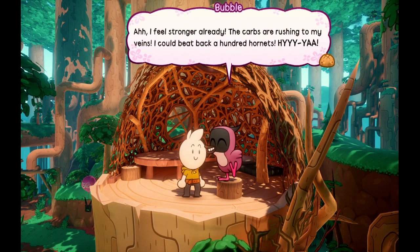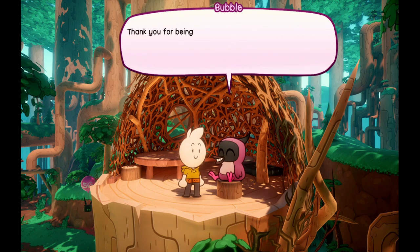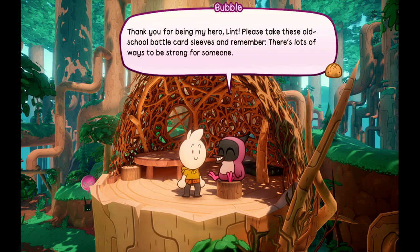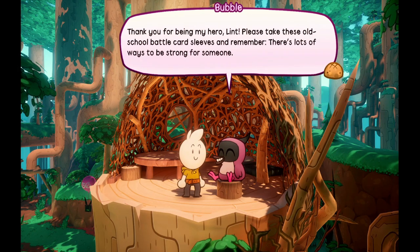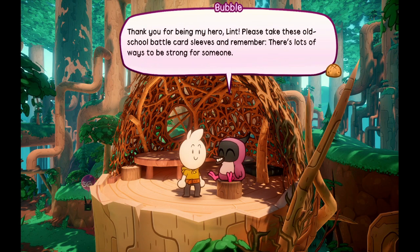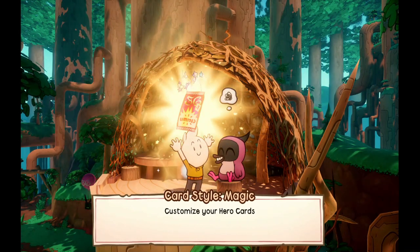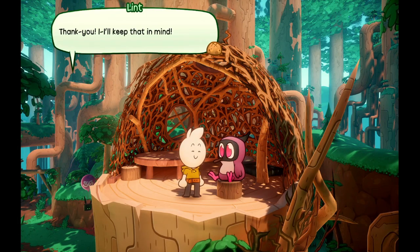Let's go get Bubble this chocolate cupcake. 'Ah, I feel stronger already! The carbs are rushing to my veins — I could beat back a hundred hornets! Thank you for being my hero, Lint.' They're not there at all — oh, you know what, it's because I have Yagi doing that ability. 'Please take these old school battle card sleeves, and remember there's lots of ways to be strong for someone.' 'Thank you, I'll keep that in mind.'